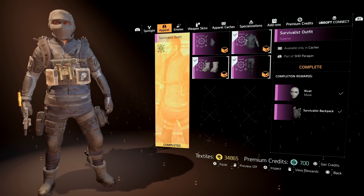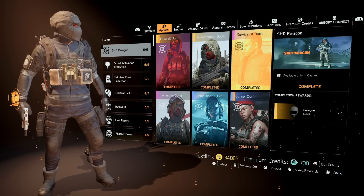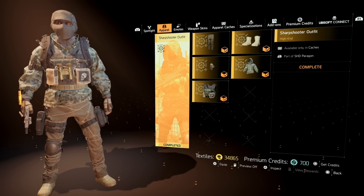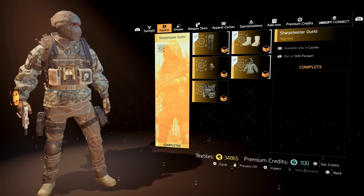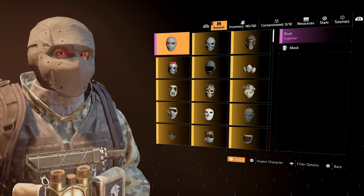There's a total of six different sets, so let's check out another one. Let's click on the Sharpshooter and see what we got here. You actually get five items for the Sharpshooter. Let's equip the full set real quick, and then I want to take off the mask so you guys can kind of see how this looks.